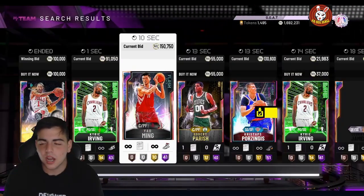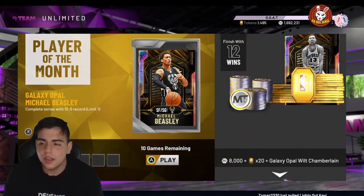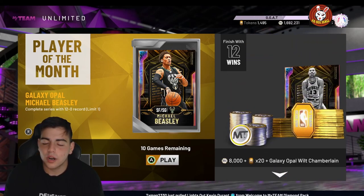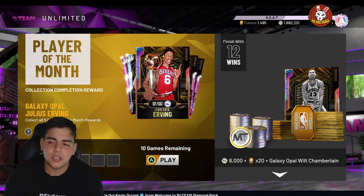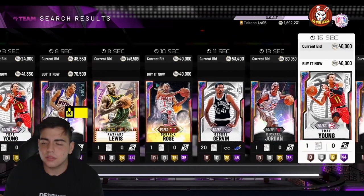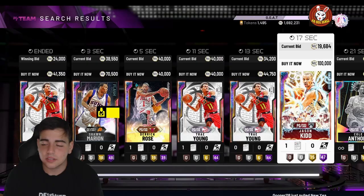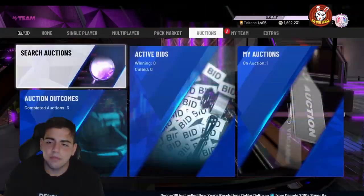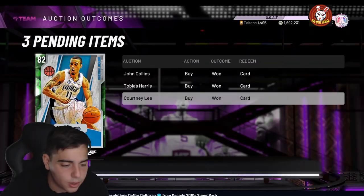They continuously drop content but haven't updated any of the rewards, which gets me a little upset because I do love playing unlimited — even though it's sweaty. I went 11 and 1 trying to go for Glenn Rice and Beasley and it was really upsetting. Overall, the market's gonna continue to crash — we're gonna see a lot of ups and downs. I'm almost guaranteeing a T-Mac, Giannis, and LeBron drop. They gotta make more money. That's it for the video — hope you guys enjoyed, have a good one, peace.